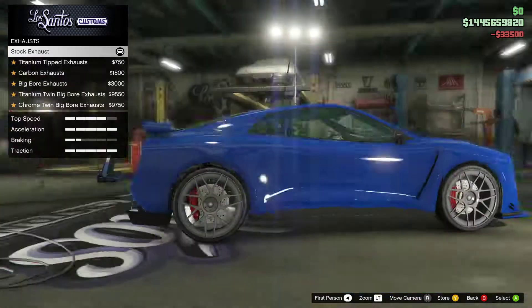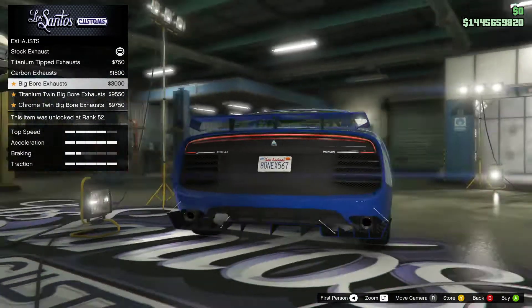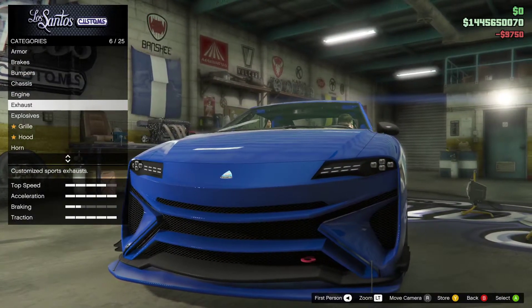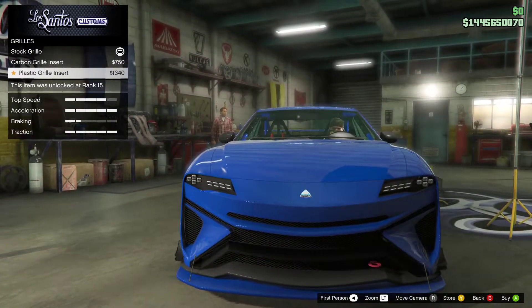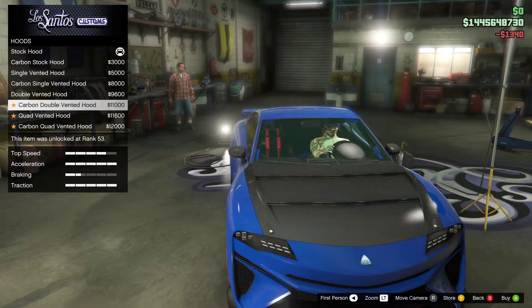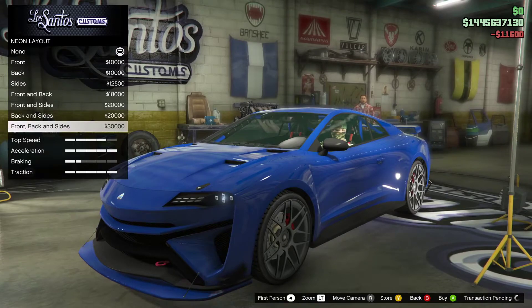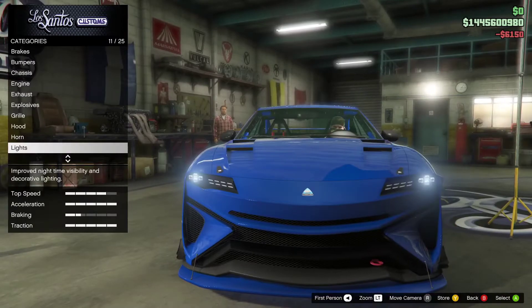Engine acceleration is already all the way up, so I don't know why we need these upgrades. I don't know why there's exhausts — this thing is technically electric. That's the sound of a thousand panties dropping. Classic grill insert — I'll take that. Carbon hood, single vented. I don't even need vents really. Quad vented hood — yep.